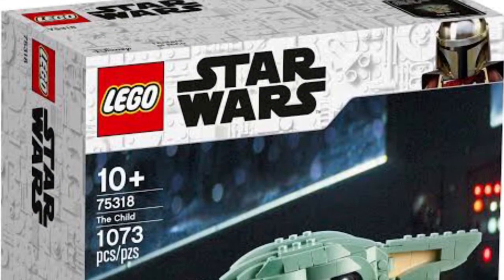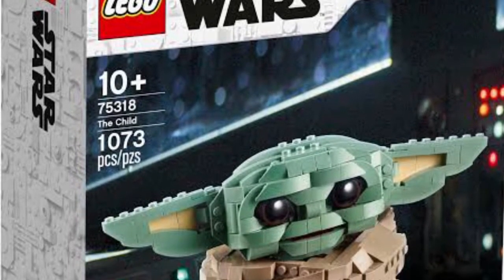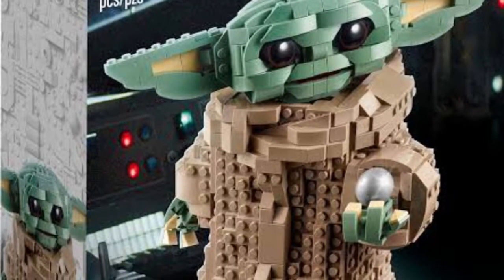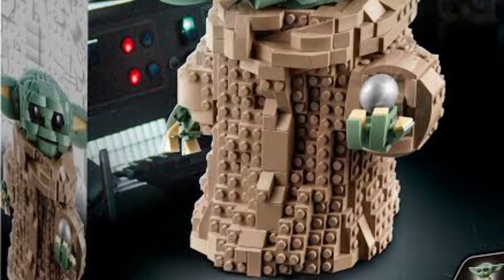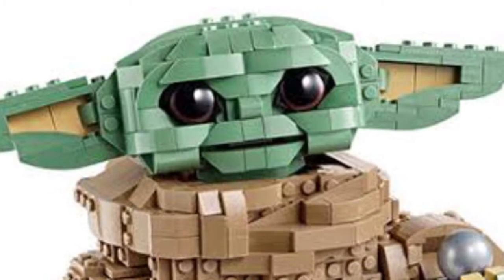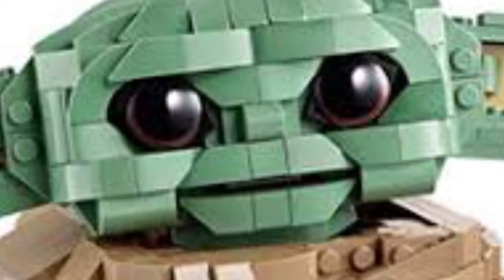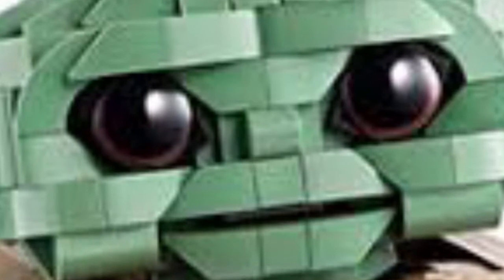Up next I put 75318 The Child, the last release of 2020. This is the only buildable character on this list and it just looks really accurate. The other one we got this year, Dio, was really accurate, however it just didn't have enough play features and that really left it out, as well as it having to stand on the base which didn't look too good. The reason this one isn't as high on the list is because of that face. I understand Lego did it right and I thank Lego for trying — I know it would definitely be a hard thing to do, to make something so cute in the form of bricks. Lego did a good job, but it just doesn't look right.